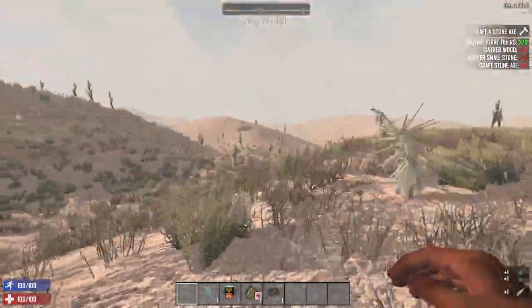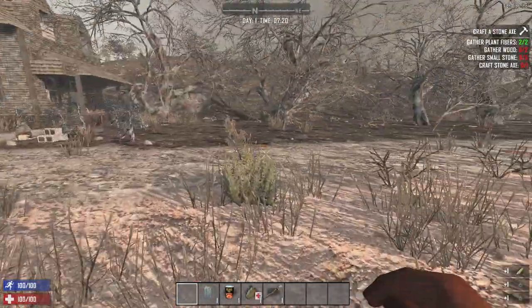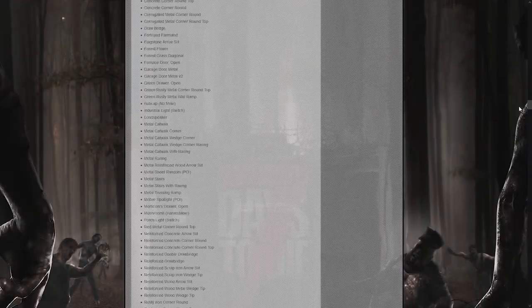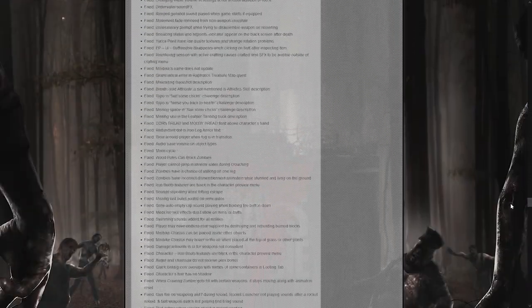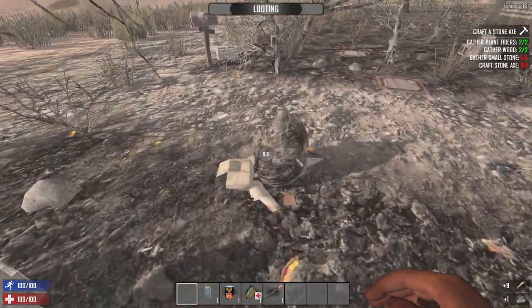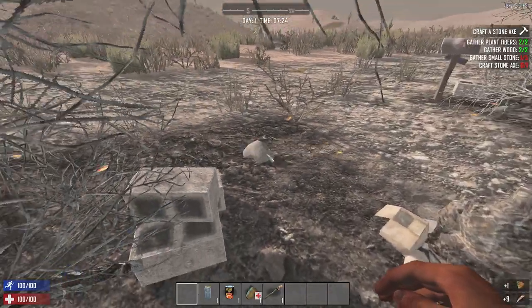Just under 5 years ago, on the 5th of October 2016, The Fun Pimps released one of Seven Days to Die's biggest content updates in the form of Alpha 15. We are going to be taking a look at Alpha 15 as a snapshot of Seven Days to Die's past and as a single keyframe in the development of this game, and compare it to the game we know now.